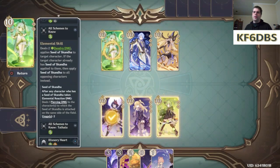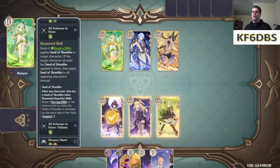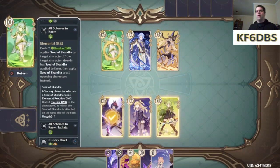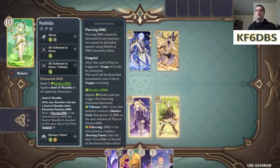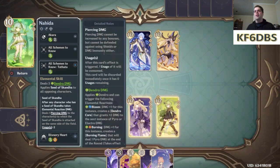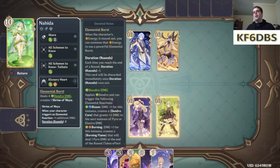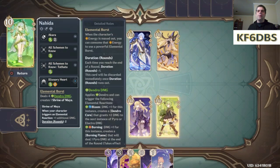What the Seed of Skandha does: after any character has a Seed of Skandha and takes elemental reaction damage, it deals one piercing damage to all characters on the same side that have the Seed attached. It'll either attach to the character she's attacking, or attach to all of them — and the Seed has two usages. The more expensive five-cost skill deals three Dendro damage and automatically applies the Seed to all opposing characters. Her elemental burst does four Dendro damage and creates a Shrine of Maya — when your character triggers an elemental reaction, it deals one additional damage and it lasts for two rounds.